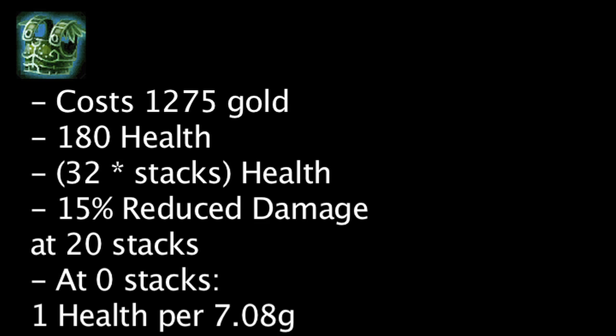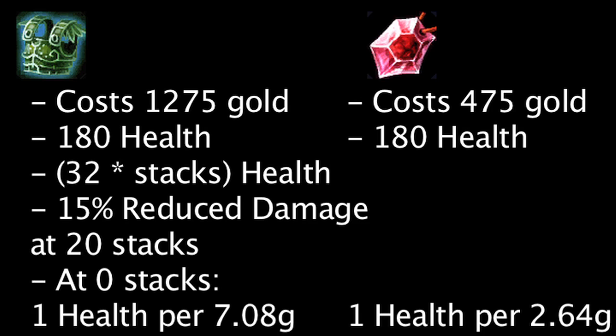Now that we've covered stacks, let's take a look at the Leviathan. The Leviathan costs 1,275 gold and grants 180 health. For every stack, it grants an additional 32 health, and will also cause a champion to take 15% less damage at 20 stacks. Upon purchase, the Leviathan grants 1 health for every 7.08 gold. At the cheapest level, a Ruby Crystal grants 1 health for every 2.64 gold. The Leviathan will begin to be more cost-efficient than a Ruby Crystal at 10 stacks, when it grants 1 health for every 2.55 gold. The Leviathan will grant 1 health for every 1.55 gold when fully stacked. It takes the Leviathan more stacks than any other snowball item to become more cost-efficient than the cheapest stat-boosting item in its category.